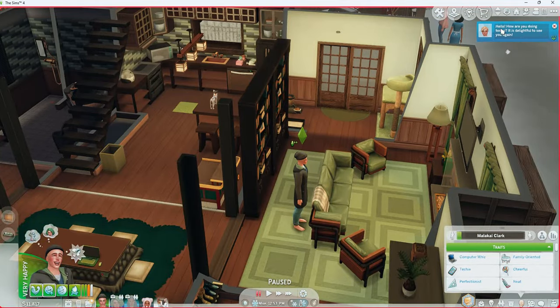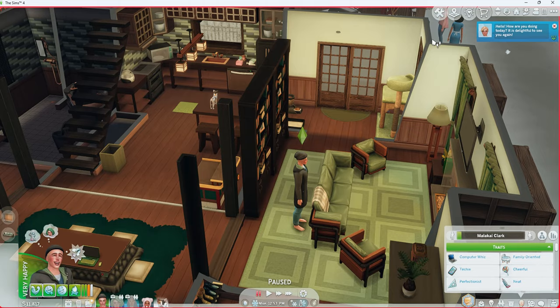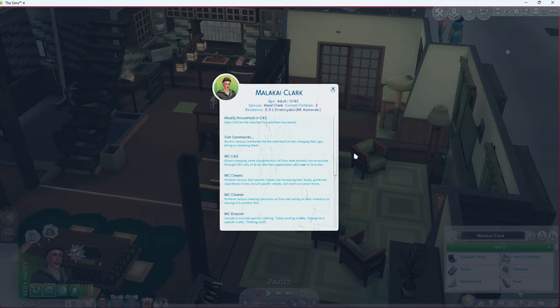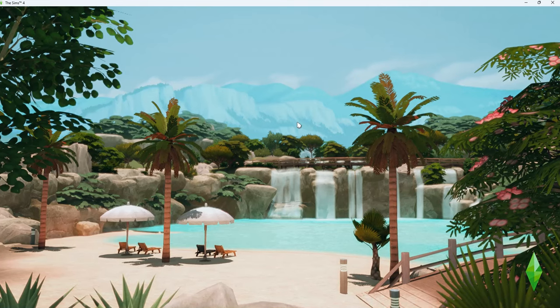Okay so I have all my families saved. To do that you need to go into CAS — into Create-a-Sim. In Create-a-Sim, you hit MC Command Center, or if you don't have MC Command Center you can select Modify in CAS.